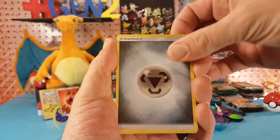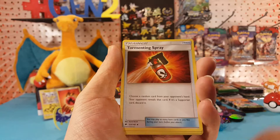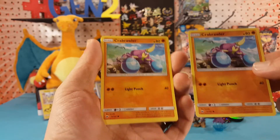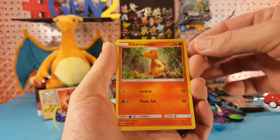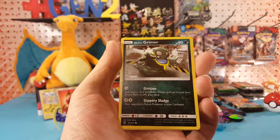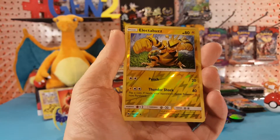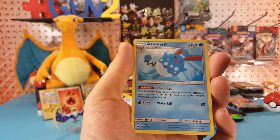We have Steel Energy, Corsola, Nanny Sage, Tormenting Spray, Crab Brawler. Not a third one — Charmander, Sneasel, Alolan Grimer, Electabuzz is the Uncommon Reverse. I was going to laugh if it was another Crab Brawler. And Azumarill — Regular Rare.